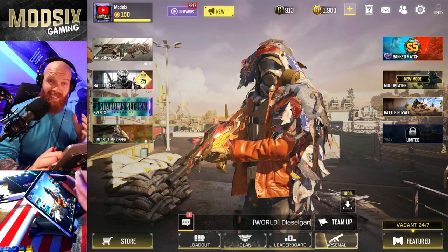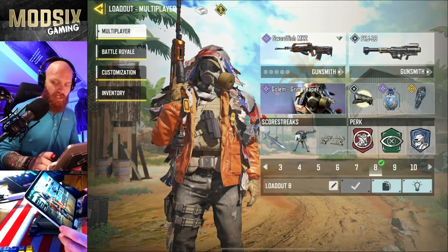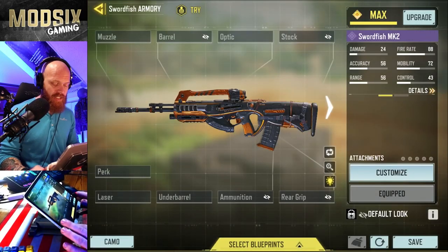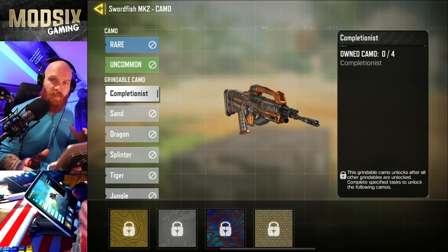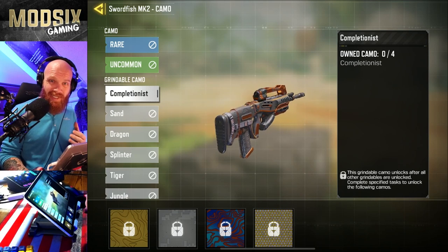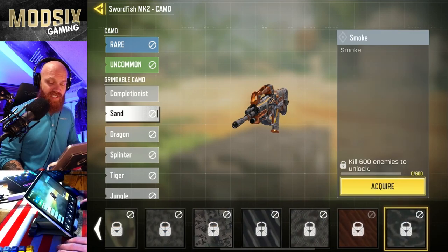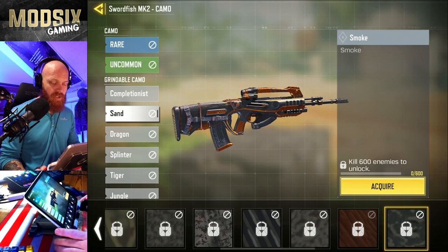So to get this gold camo as quickly as possible, we're going to start by going to multiplayer. We're going to check the loadout, and you see we've got the Swordfish MK2 as our gun. Now we're going to start with no attachments. We've maxed the gun out with weapon XP cards. You should have enough weapon XP cards at this point to max this gun out — it dramatically speeds up the process to get the gold camo. But you can see we have zero kills with the Swordfish. So we're starting from nothing.